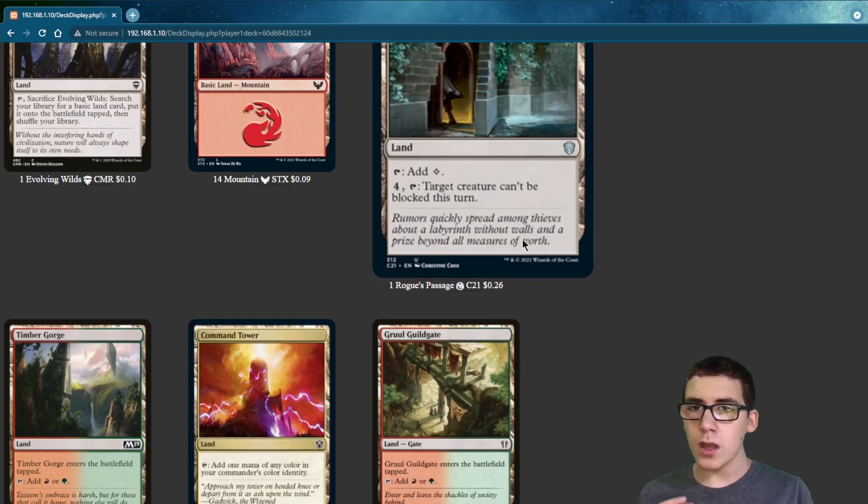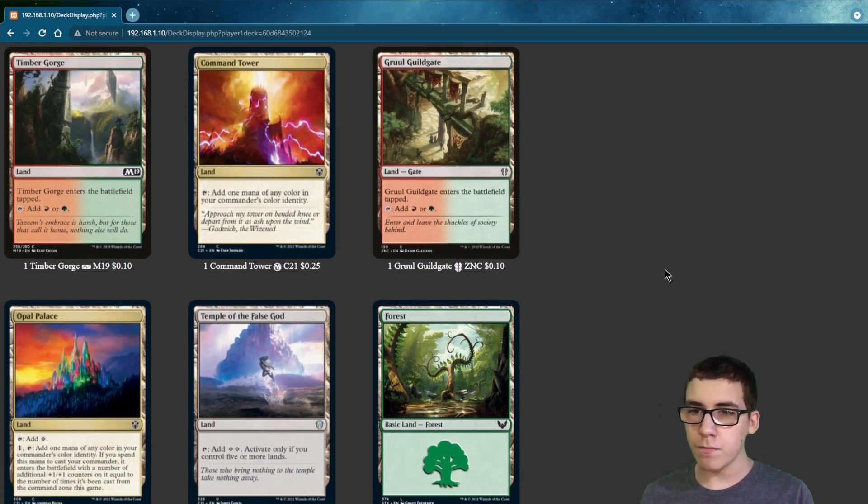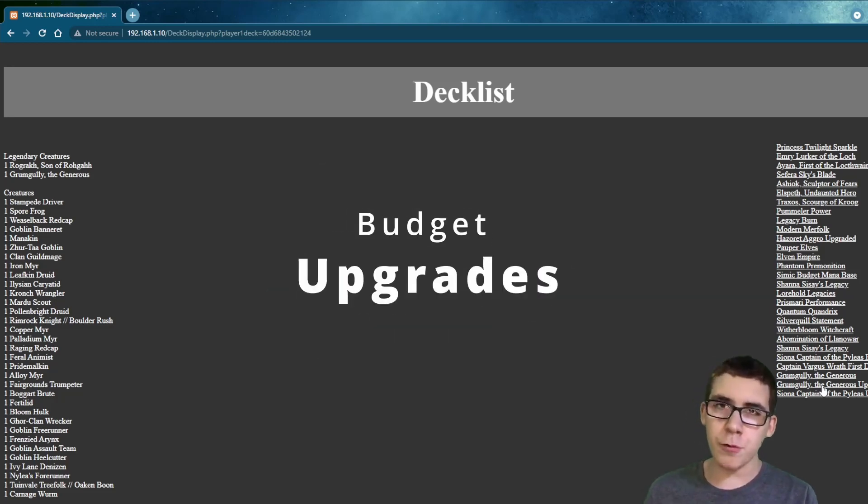The lands are mostly basic. We also have Rogue's Passage in here. Now let's move on to the budget upgrades.